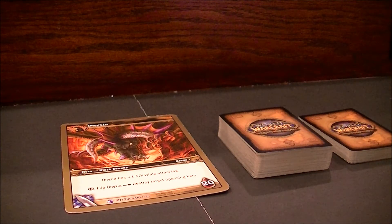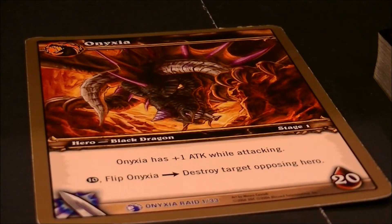For the Onyxia Raid Deck, there are 3 different stages of Onyxia, and the entire goal is to defeat the boss and deal fatal damage. You can easily do it with 3 people now, but in the old days it used to take 8-10 people, sometimes 5. This is a good raid for newcomers to raiding — it's simple, and it's probably the most accessible raid before the Icecrown Citadel Raid Deck, which is simple in structure but complex in how it plays.